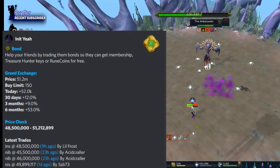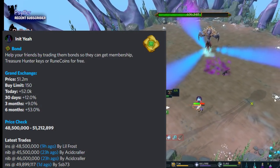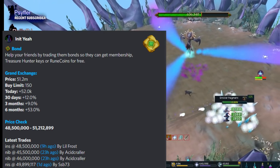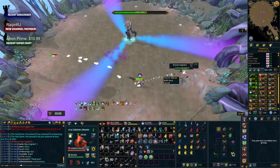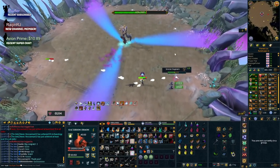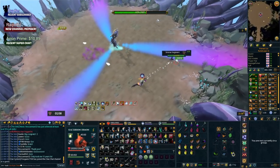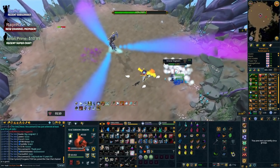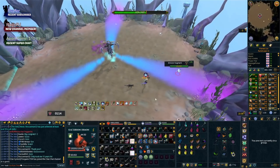Bonds at the moment are sitting between about 45 to 50 million GP as of making this video. It can feel a little bit bad when you spend that much money every two weeks if you don't do it in a way that makes it hurt a little bit less. Hopefully by the end of this video you have a better plan on how to do that. Leave a like if this helps, subscribe if you're new, and let's talk money.